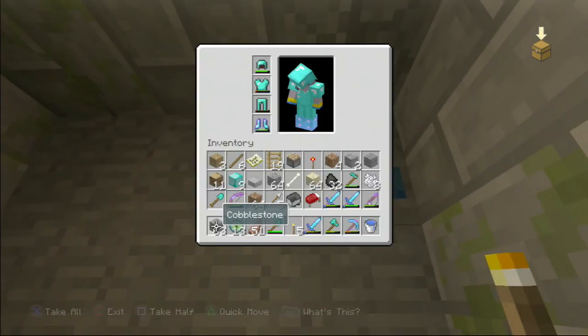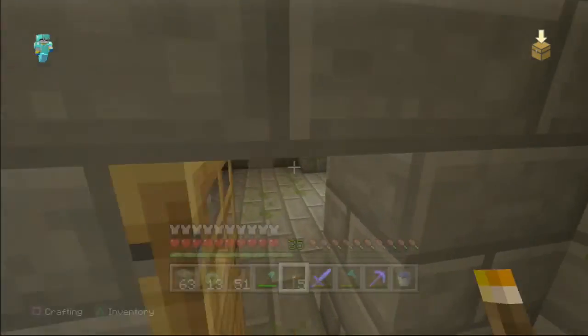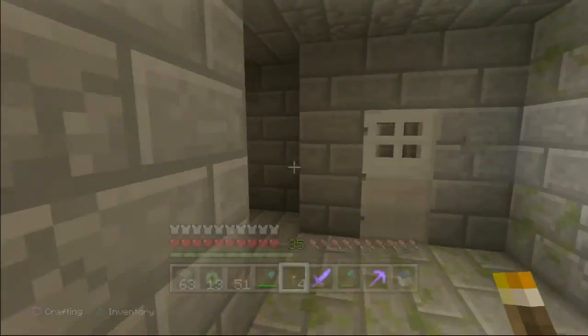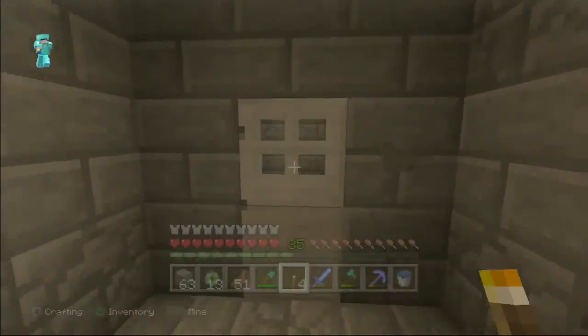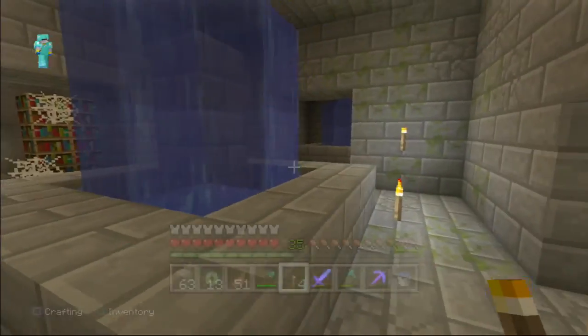Oh hey, lapis! Do I have a silk touch pick? I think I only brought my Fortune 3 pick. I'm not going to touch that because I don't want it to fill up my inventory space right now — that is why I'm not taking it. I'm lost.